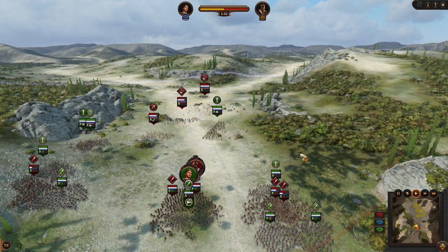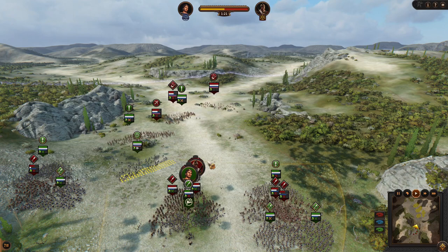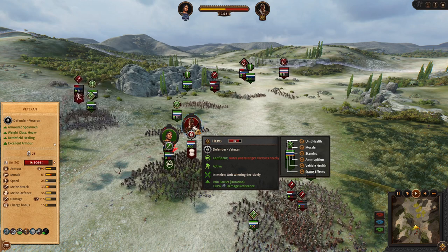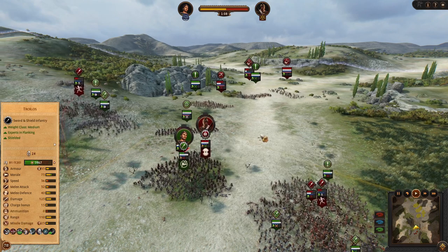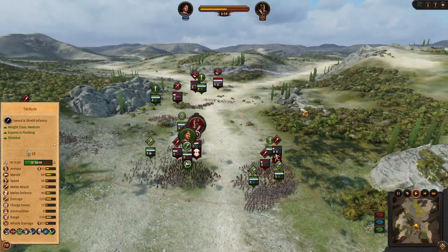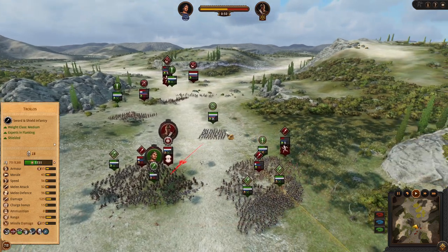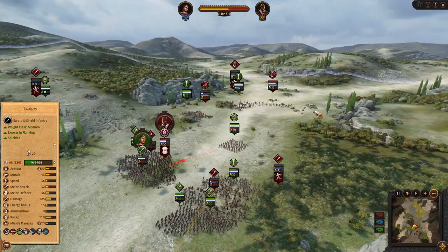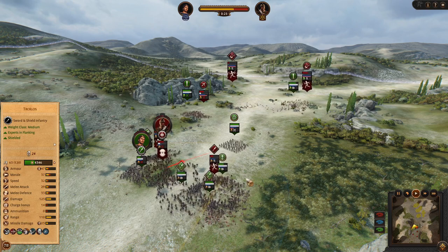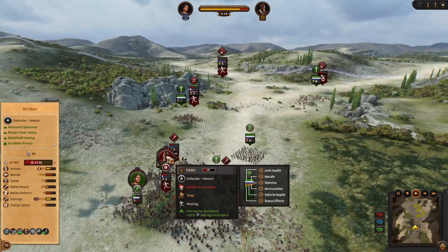I should be able to easily win this battle. I have to focus on the enemy hero because he has the strongest unit right here — an armored spearman, a dangerous unit. I will keep the fastest unit to chase routing units. Trojan Warriors are winning decisively against missiles, which is perfect. My hero is taking a lot of damage and casualties, but everything else is collapsing and we are going to win this battle right now.